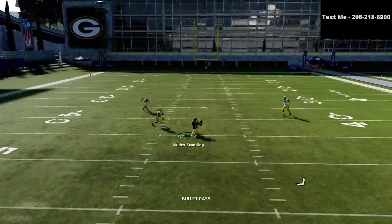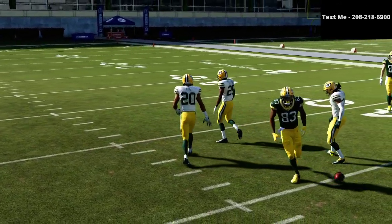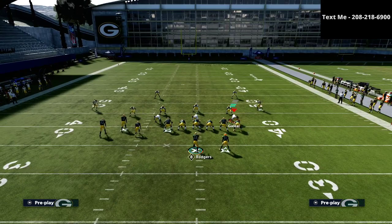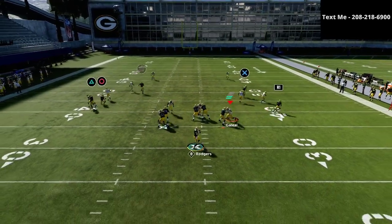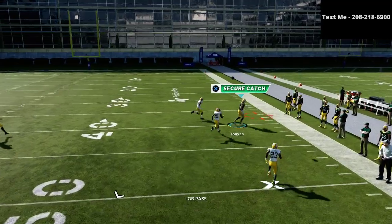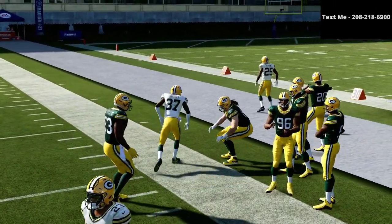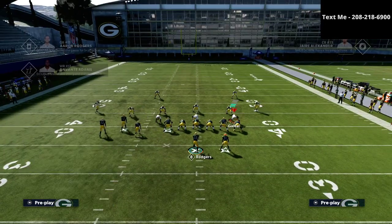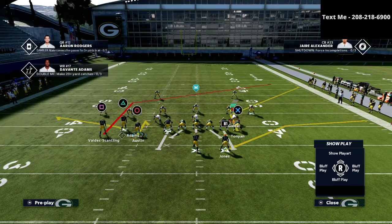Now, if they run man coverage, your primary read is going to be that square receiver. As you see when he cuts to the middle of the field, he is pretty much always going to be able to beat man-to-man coverage. The beauty of this play is because of that corner route run by the tight end, you're going to have a lot of opportunity with that against man as well. As you can see, if he gets over the top and catches the ball, he is going to be able to beat man-to-man coverage. You just have so many options within one play, and that's what makes this bunch tight end so special.